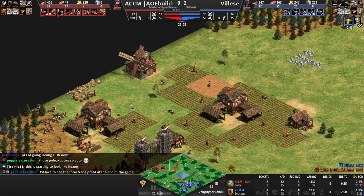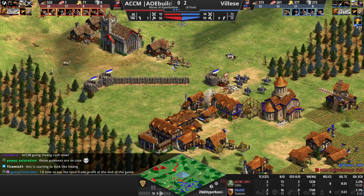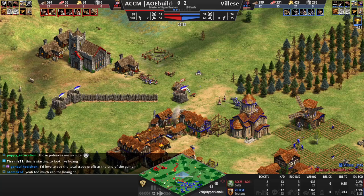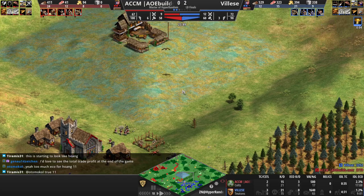That being said, ACCM — it's not a pure Hoang rush. He has two TCs, he has something of an economy, he still has berries he's taking. And the problem is, it's three TCs for Vles, and Vles is starting to pull ahead in villagers. KD's still equal, but Vles has the units out he needs to defend. I think Vles has secured himself a pretty nice spot here, despite the lack of trade.